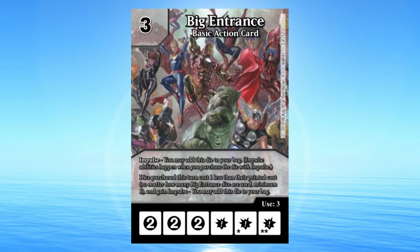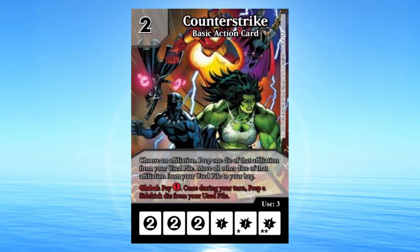You may add this die to your bag. Global: Move all other dice of that affiliation from your used pile to your bag. Global: Pay 1 generic energy. Once during your turn, prep a sidekick die from your used pile.